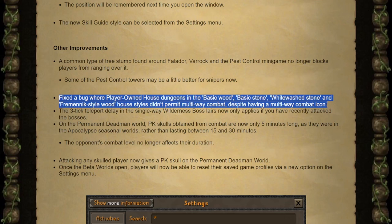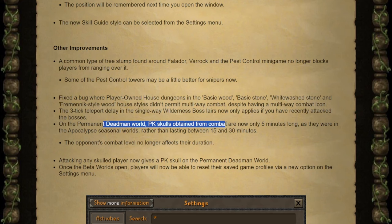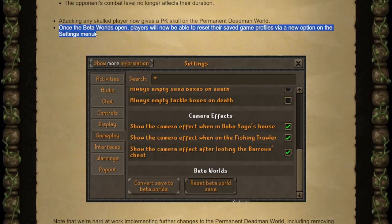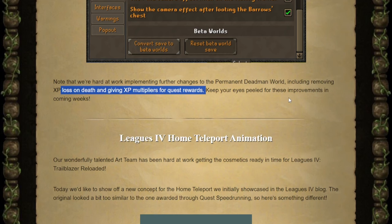There's a bug fix for certain player-owned house dungeons where even though it was marked as multi-way combat, it was not actually multi-way combat. The teleport delay introduced into the wilderness boss layers now only applies if you have recently attacked them. Dead Man world PK skulls are now only going to be 5 minutes long, and an opponent's combat level no longer affects duration. If you're a permanent Dead Man player, you'll now get a PK skull if you attack any skulled player. The settings now have a new option for beta worlds where you can reset your saved game, either converting your current save or clicking to reset the save. They're also working on new changes for the permanent Dead Man world, including removing XP loss on death and an XP multiplier for quest rewards.